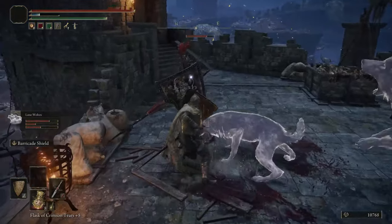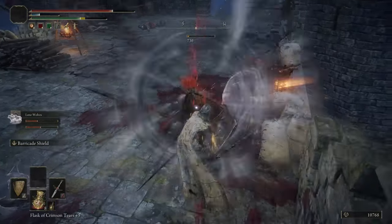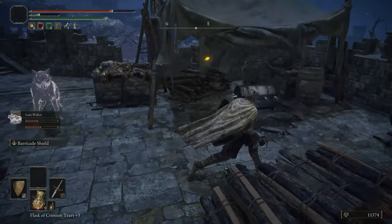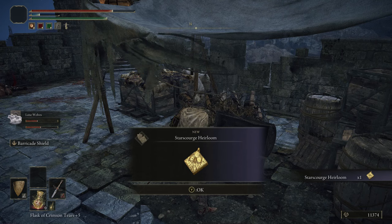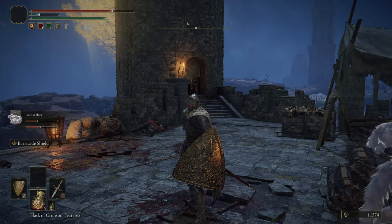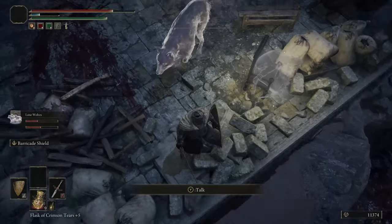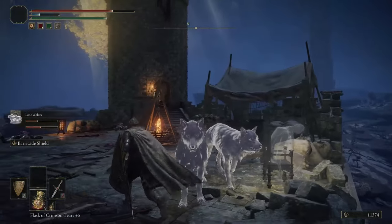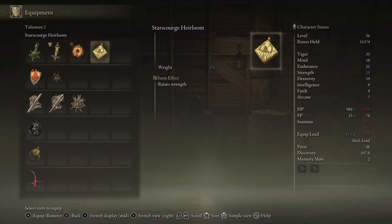It's a constant gank — he didn't stand a chance. Some stronger enemies like the giants or that soldier we just killed will restore two flasks of crimson tears and cerulean tears when killed — so you can afford to use healing items against them. Up this way — what's this? Star Scourge Heirloom raises strength by five points but I'll lose three points of carry weight, some health, and some stamina. Kind of tempted but I'll wait.